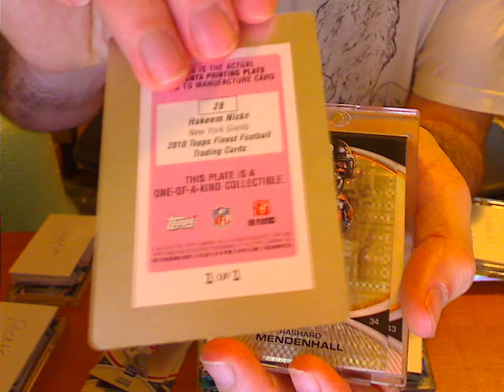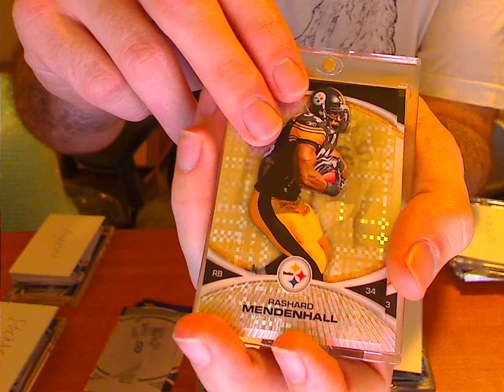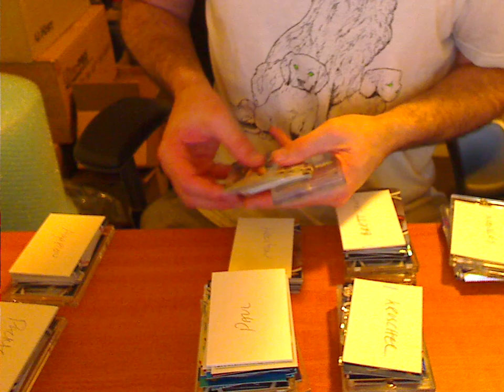We have a Mendenhall to 399. Palamu Standard. And a Jonathan Dwyer Patch Auto numbered to 99 — it's an auto refractor as well, can't quite pick it up in the beautiful protective casing. We'll just get that printing plate to the top. So that's Atosha.